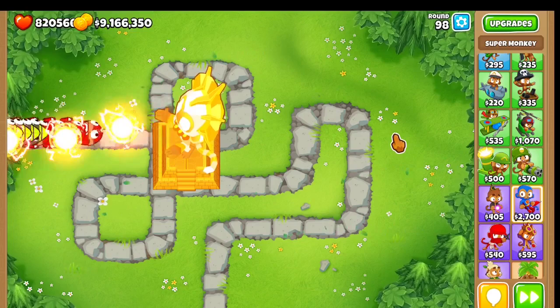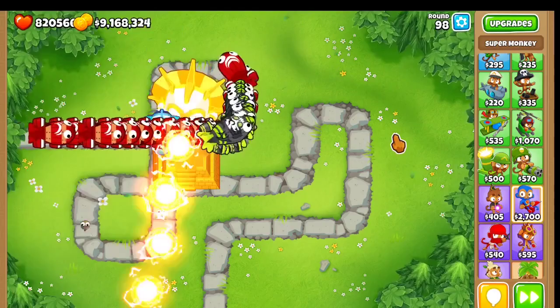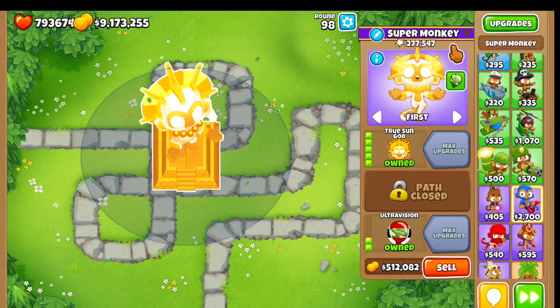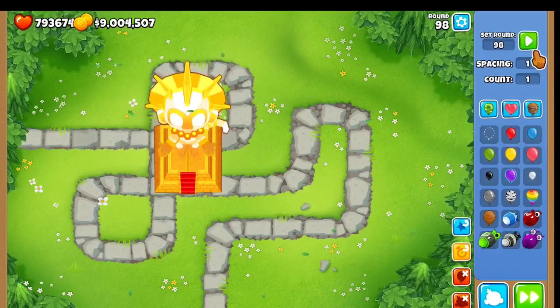This is exactly what the knockback and ultra risen does. All the balloons that are affected by the knockback are pushed back by 30% of their speed. Leads and ceramics are more slowed by 60%, and the mob class balloons are slowed by 30%. You can check out the pop count of 277,547 — that's not too much more than with no cross paths.